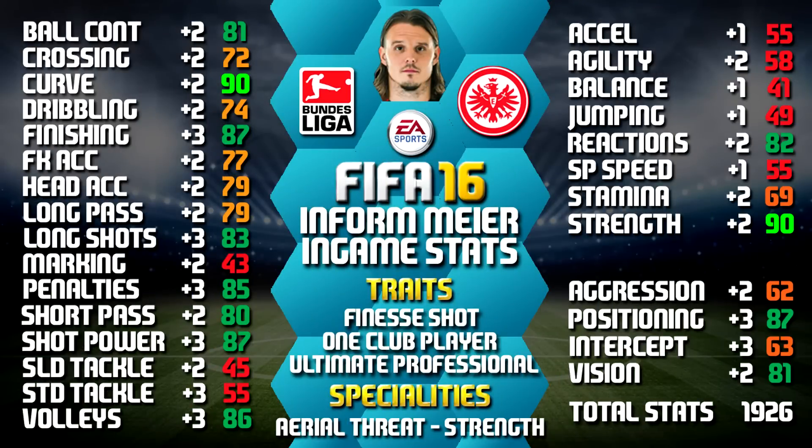So looking at his in-game stats, he stands out with his 90 strength, 90 curve, 87 attack positioning, 87 finishing and 87 shot power. We also included all the upgrades from his non-inform version as a comparison for you.